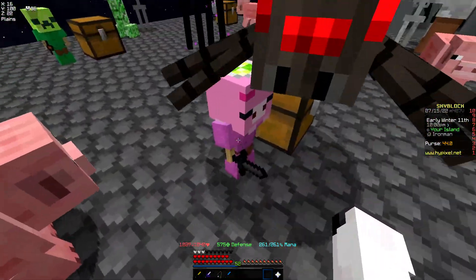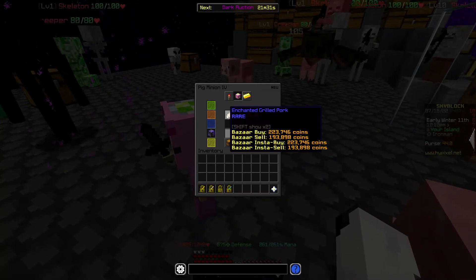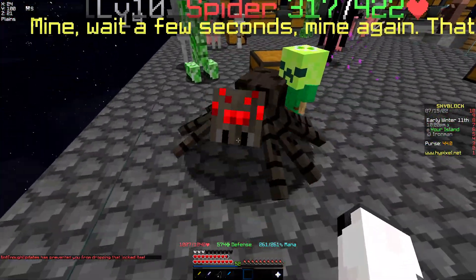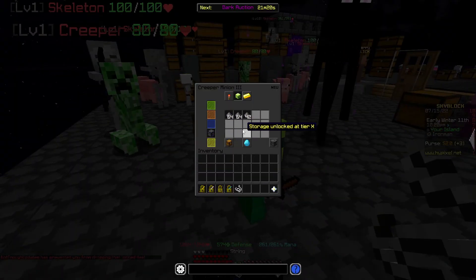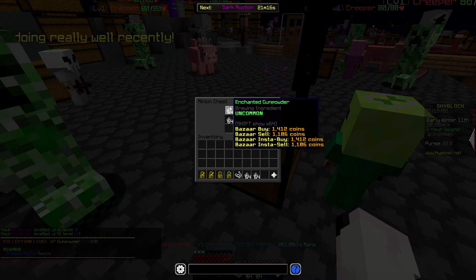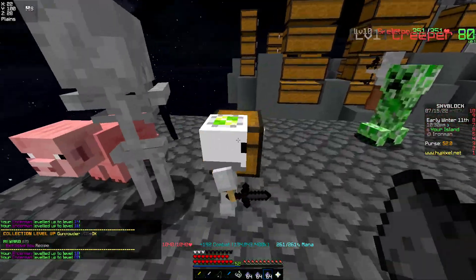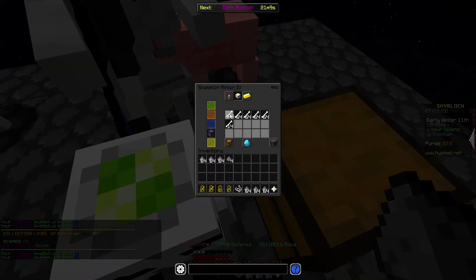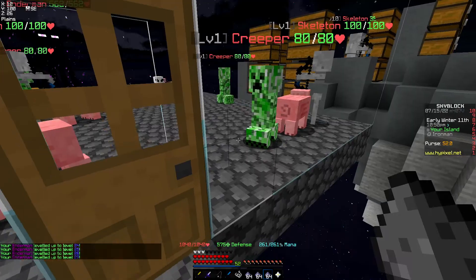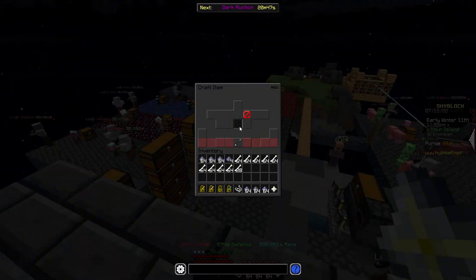Let's select our enderman minion. My theory was that I would potentially unlock the recipe for creeper pants — and I did! We leveled that up — thank you. We also got a skeleton helmet. That is what I like to call a success. This is why we need a candle.